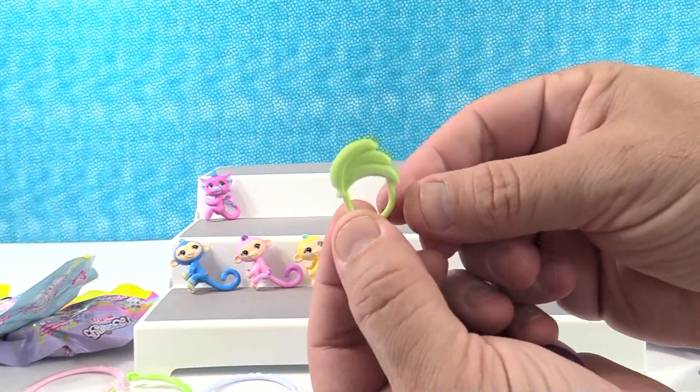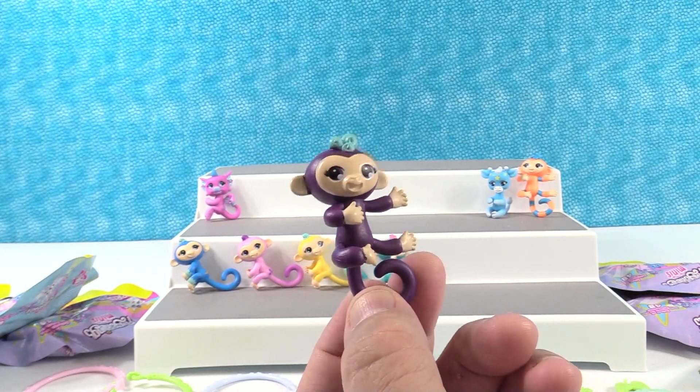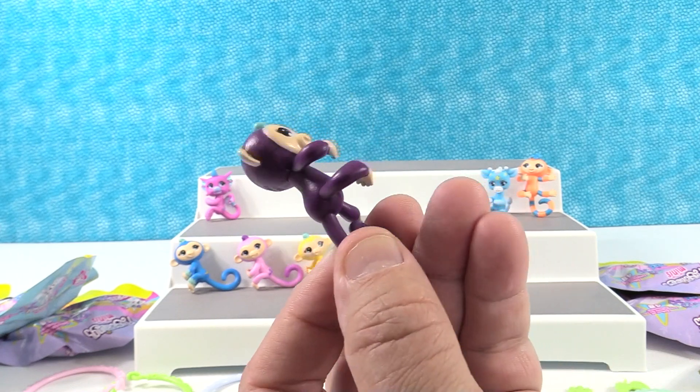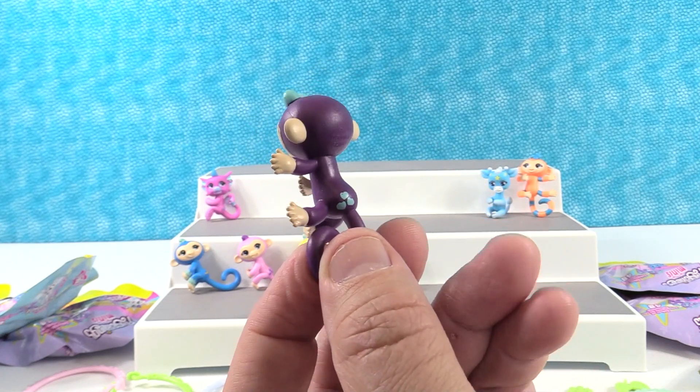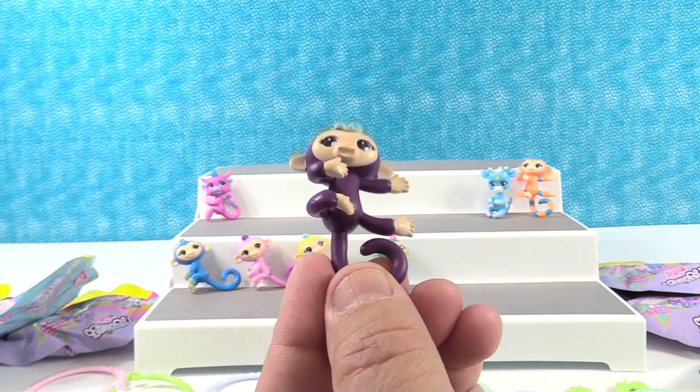We have a banana charm — a bunch of bananas. And then we have this awesome grape-looking one. That's Kara. Hey sis, if you are watching — I have a sister named Kara. Well, we both do. She's a sister-in-law.